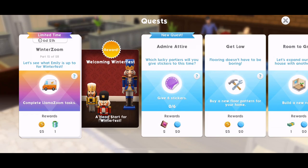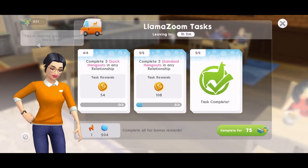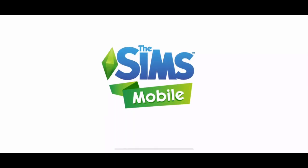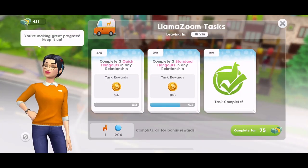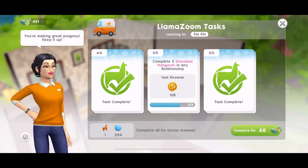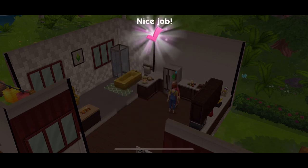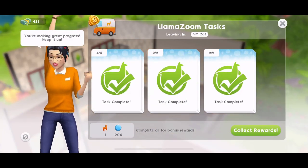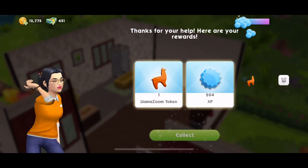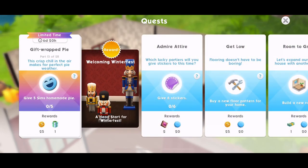Part 12: let's see what Emily is up to for Winterfest. Complete llama zoom task - like I said, Part 12 is the llama zooms. We've got some land grab string lights. Now let's go and finish our llama zooms. If you have not started them, you really should have. Go to your llama zoom van and get them started. We are cutting it very fine - we only have five minutes left but we are about to complete them. I have no idea how I managed to do it in that time. Llama zoom completed - let's collect those rewards. Quest part complete. We did really well to manage to get that done.